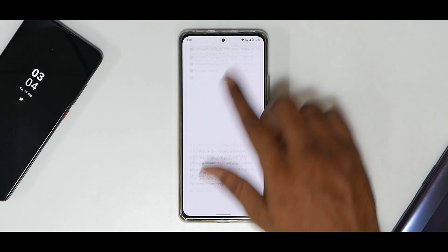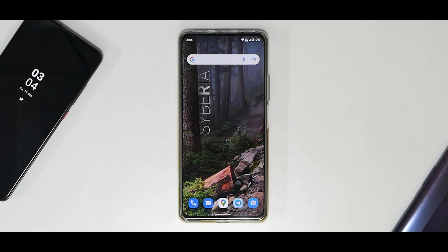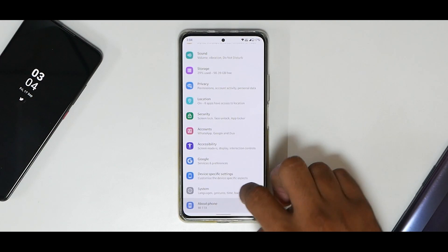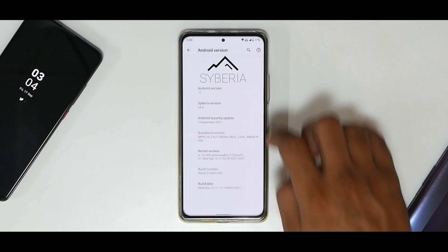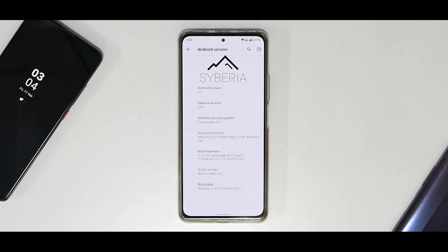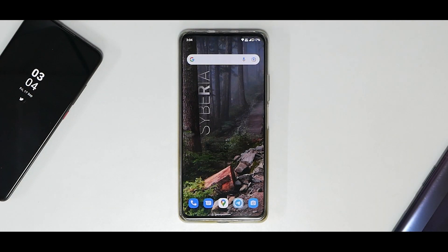It is smooth as butter. Initially over the last eight to ten hours I felt this is much smoother than on the K20 Pro — for obvious reasons, this has a better chipset and a 120Hz refresh rate display, so those things definitely make a big impact. Going to the About section: Siberia version 4.8, September security patch, the kernel is their own Siberia kernel. Since this is official, you should be regularly getting updates.